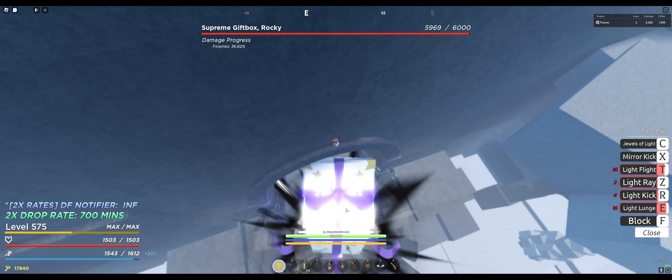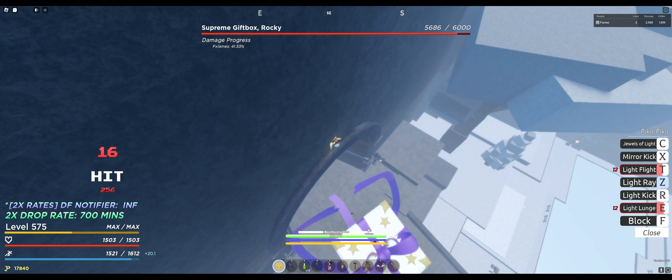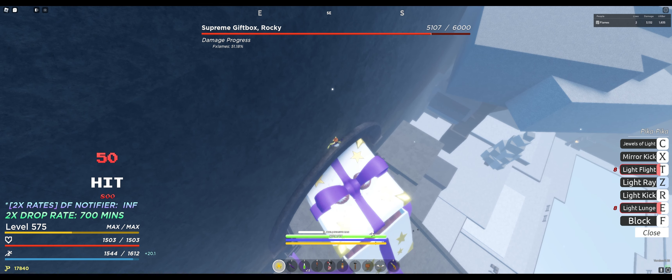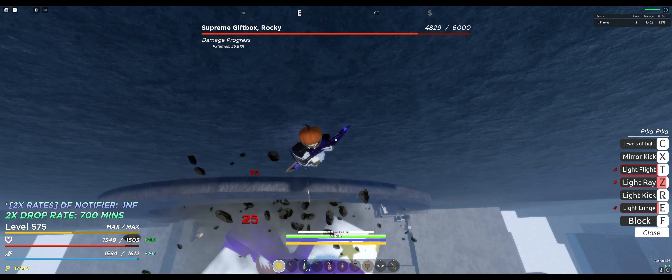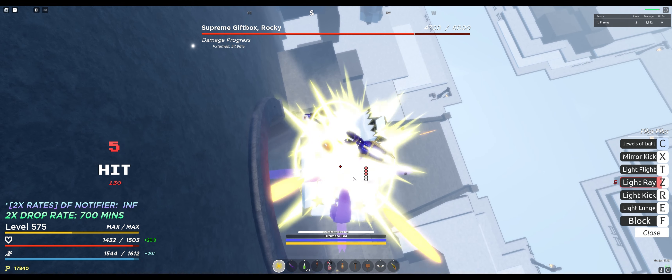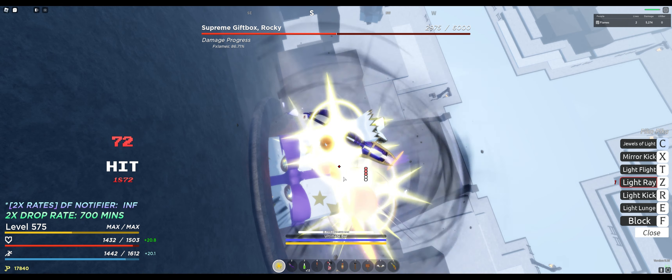After you're on that ledge, you have a bit of time until he has his jump move charged up again, so start using your light ray and pika kick to do damage to the boss. If you have your ultimate charged up, use it right away. After a while, the boss will jump on the ledge, and as soon as it does that, either pika fly or use another move to swiftly get away from that platform.